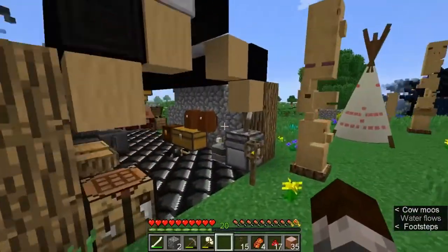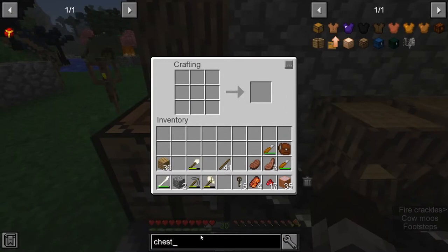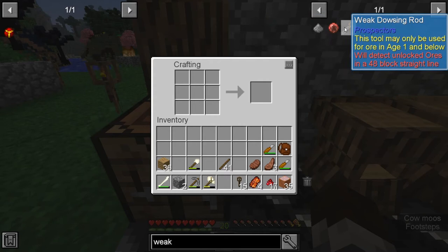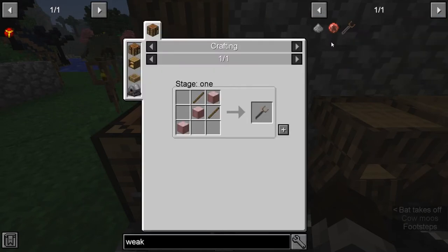Today's goal is going to be kind of simple but might be kind of time consuming. We're going to go for a weak dowsing rod — this is the one in age one. It looks like a 48-block range in a straight line.